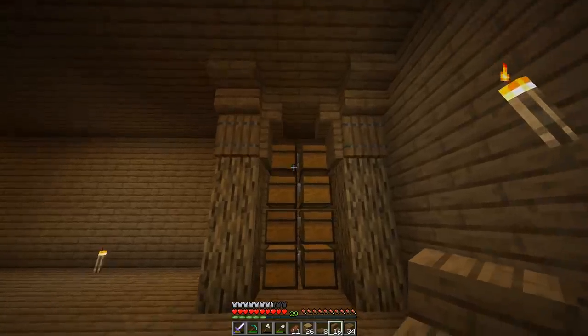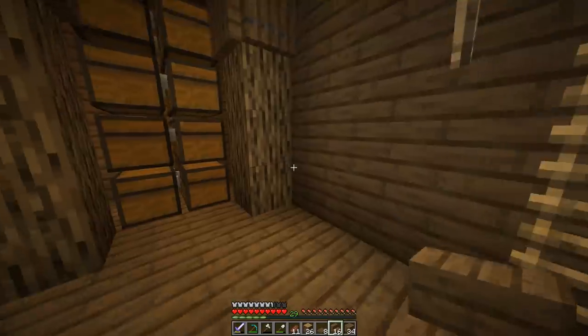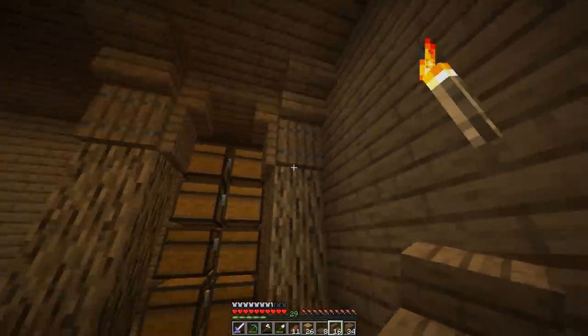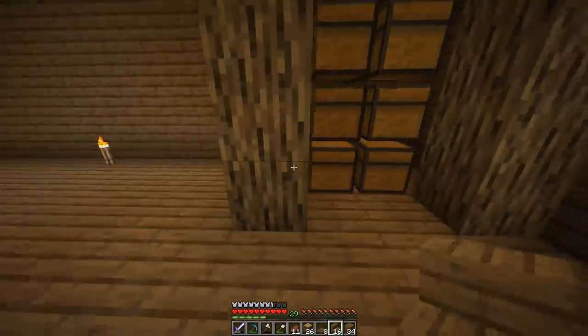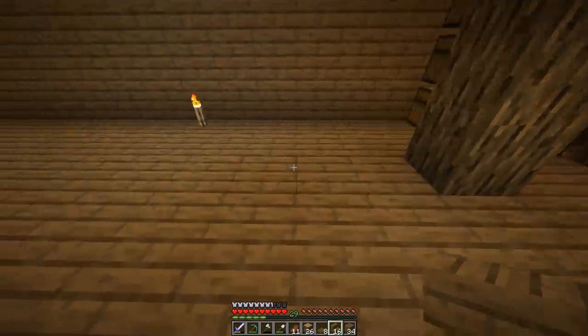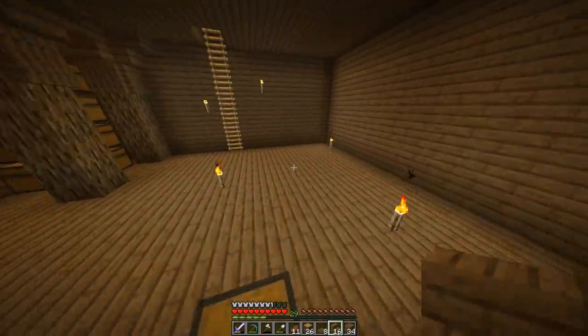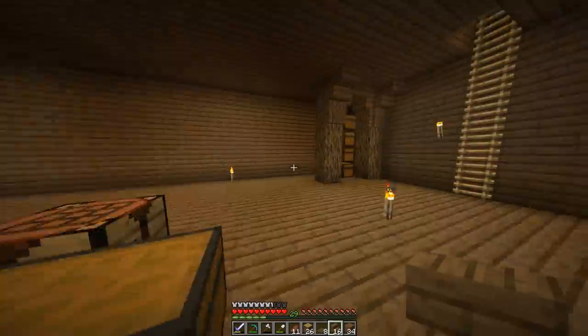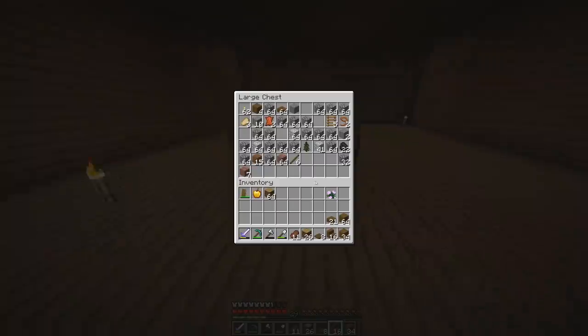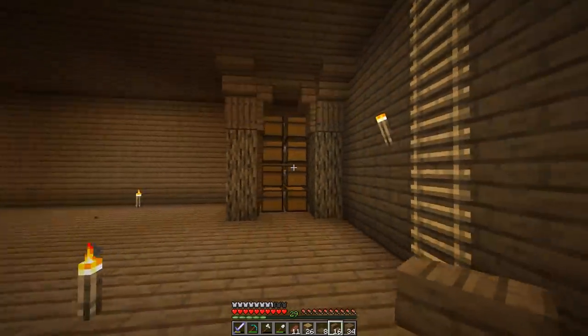I decided on something pretty simple. I kept the same design and then added spruce trapdoors because I was trying to give it more of a rounded look and the stairs didn't really do it for me. So I'm going to copy this exact design along this entire wall and then the other wall. Hopefully I'll have enough wood — I might need to gather a little bit more, especially to make all the chests.